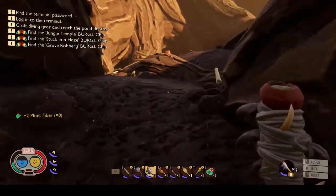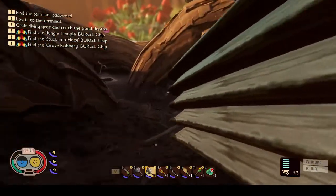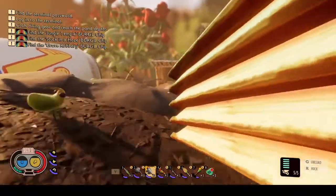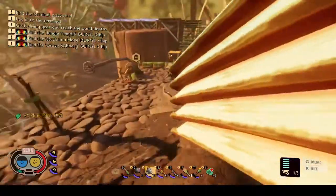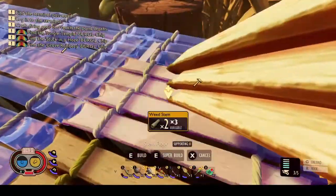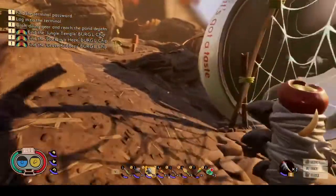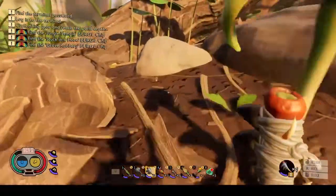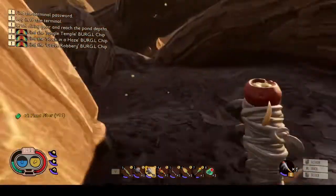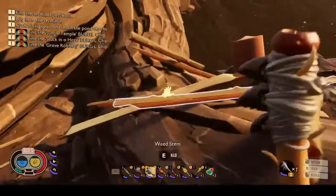We'll collect more grass along the way so that we can craft more rope or bandages — we need to replenish our bandages. We only got three left; we've used a lot in our bug battles, losing most of the time. This is a lot of weed stems for this type of floor; that's why I prefer the floors made out of stones and stuff, just because they're quicker and take less resources. But that's okay, we are doing good.